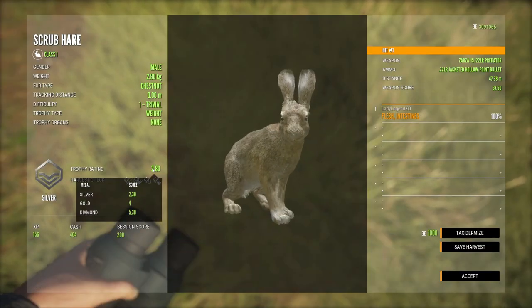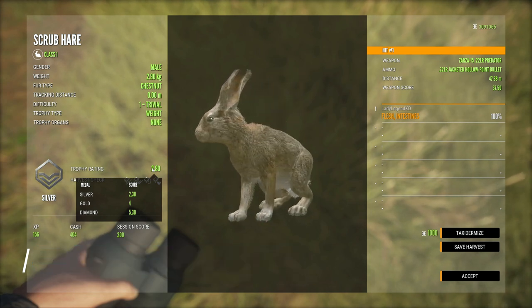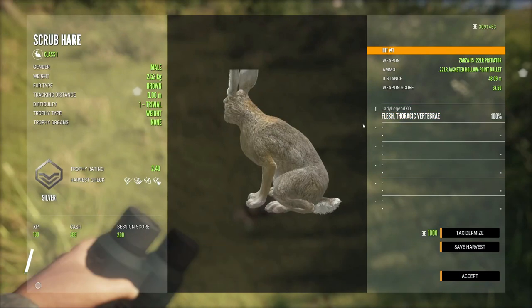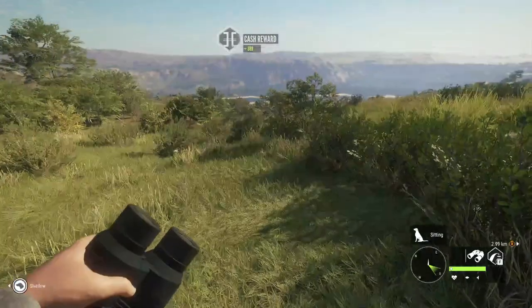The first one came in at 2.8. If you are looking for a diamond, 5.3 is their diamond trophy rating. To track them down, 5.8 kilograms or 12.8 pounds is their max weight track. You don't need a blind with anything that is class one — you just need to shoot them with the correct ammo.